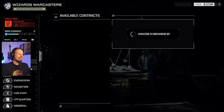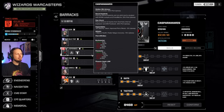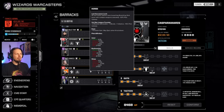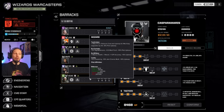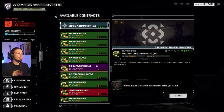We also want to upgrade our pilot because every point of gunnery and tactics probably matters. Currently we have Caspar Amaris on our Phoenix Hawk LAM. We have Focus Fire unlocked already — that's really good. I'm going to give him a bit more gunnery and honestly a bit more guts as well — might help. Let's go to the Command Center and play the first mission: 1 out of 64.